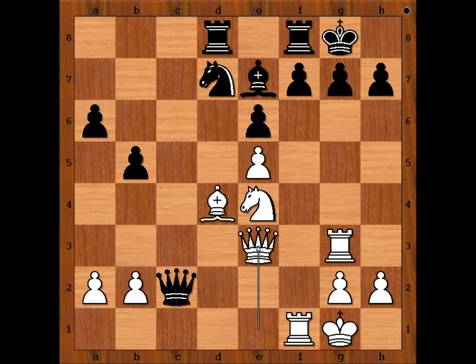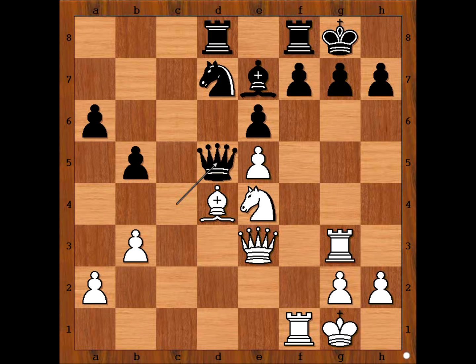Queen to e3, queen to c4, b3, queen to d5. We have reached a very interesting position — the most interesting position of the game. White to move. Please pause the video and find the best move for white.